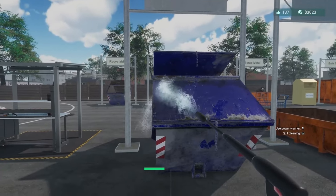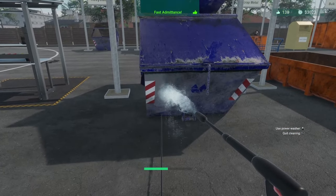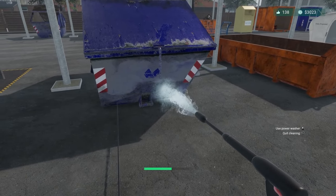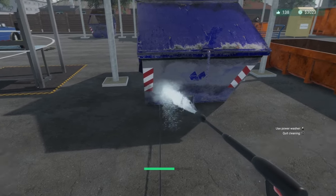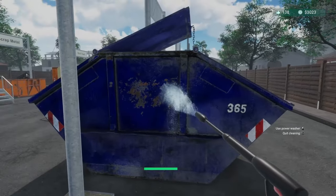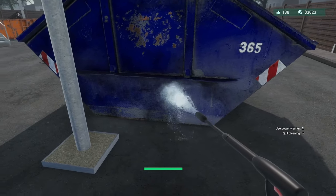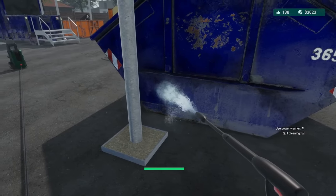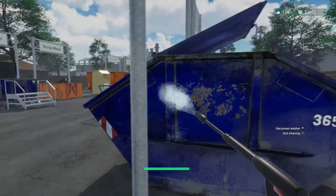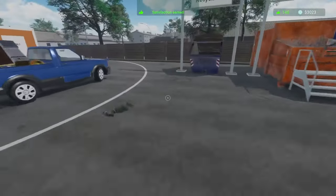Oh, we're not even halfway there. We're getting close. This one is not the best one to clean because it's got a lot of surface area and a lot of nooks and crannies. But we're about two thirds of the way there now, so we're getting better. We'll get this part cleaned up. I don't know where the water is coming from for this power washer — it's coming from somewhere, but we shouldn't question it — we shouldn't ask questions. Just a little bit more. There it is — finally got it.